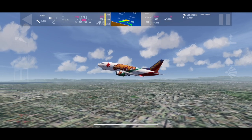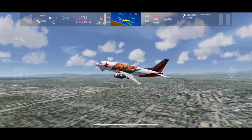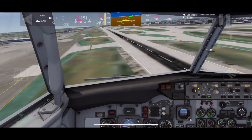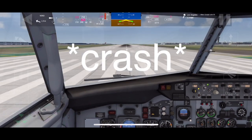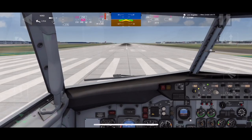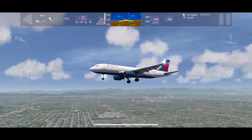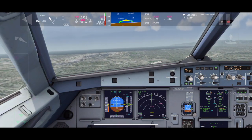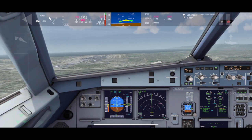So let's try to do this without nose gear. How hard can we land? Oh, that was a crash. How hard can we land this Delta A320? It is kind of weird without sound, actually.